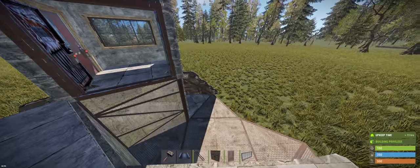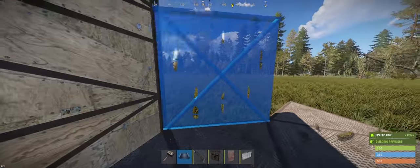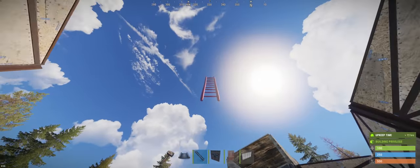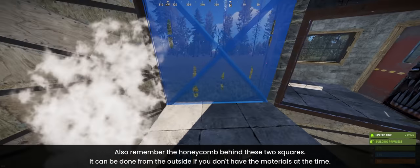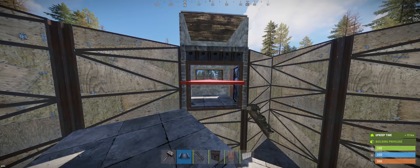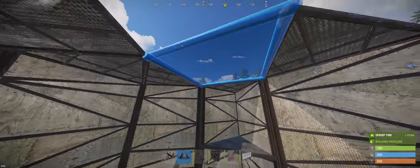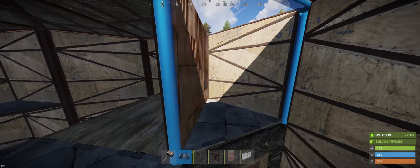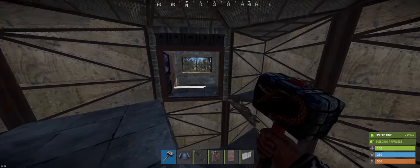Now that the airlock is done, we can go ahead and start building up the honeycomb around the perimeter of the base. This will allow us to seal it off and give us a safe place to build out the interior. I totally forgot to put honeycomb behind these two squares — you can either do that now or after the base is done. Now we'll put a ceiling on it except for this triangle, and here we'll put a wall and a double door frame. I'm going to upgrade the core to armored as well.